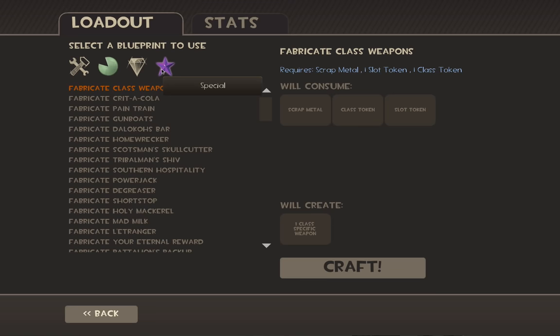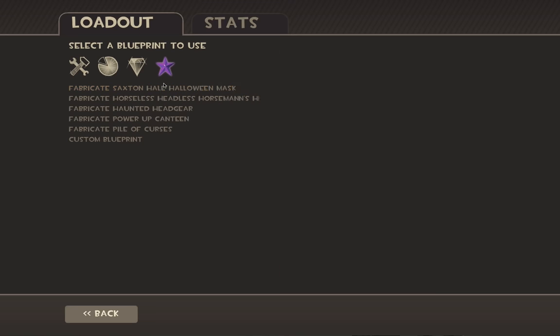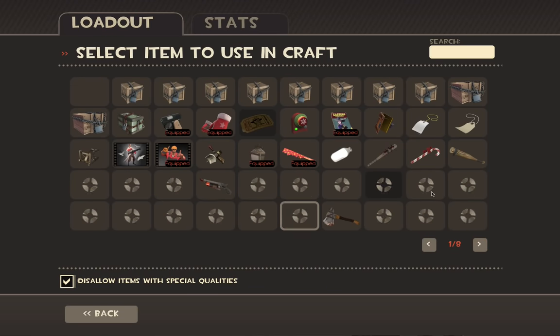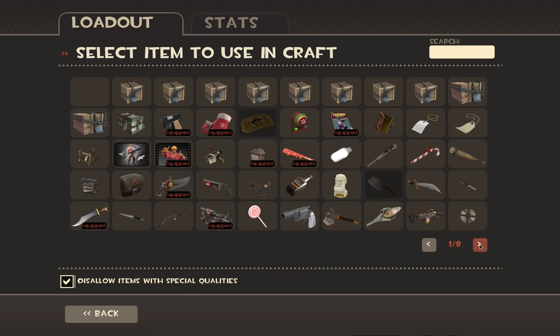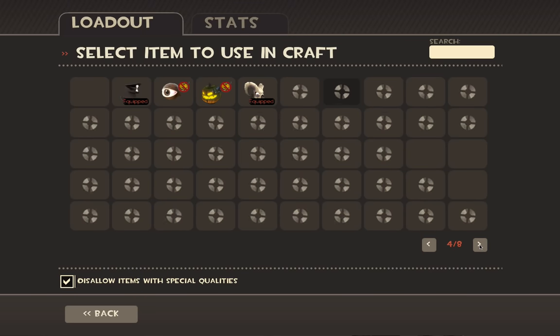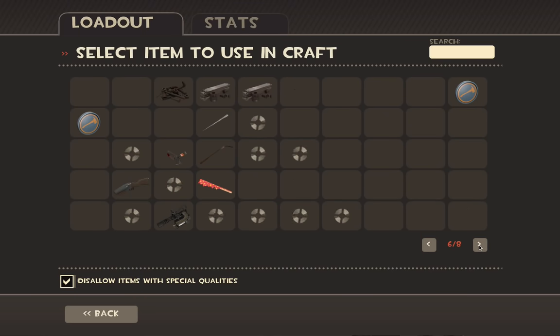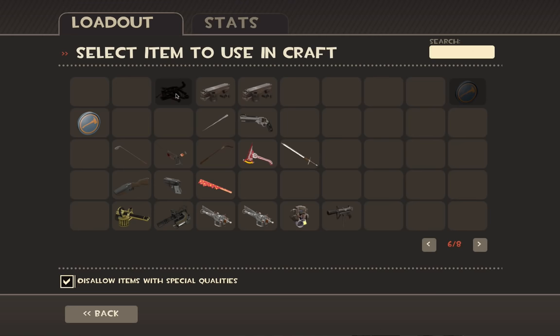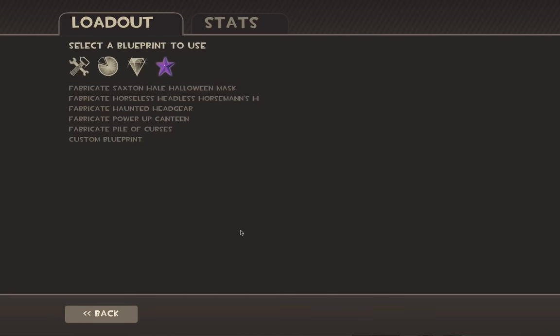Fabricate Class Weapons. Wait, there's also a second way that you can do it. You can go to Custom Blueprints. You click right here, and it shows all this — this is my inventory. So let's see my items. I'll click on scrap metal, then right here. And right here it will be the slot token melee, but I guess I don't have the slot token melee, so I didn't craft it yet. I need a spy token.